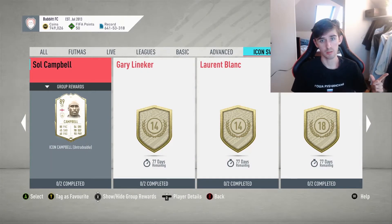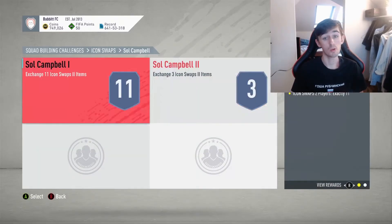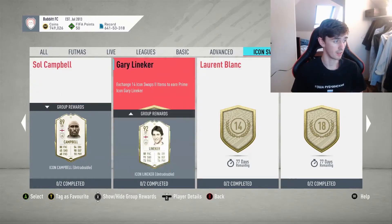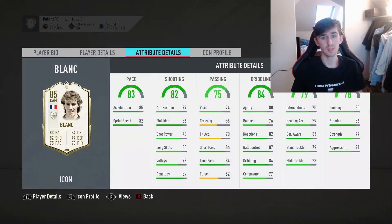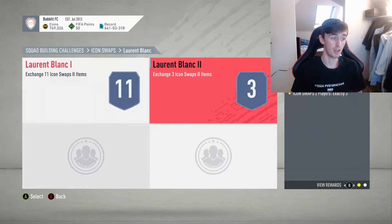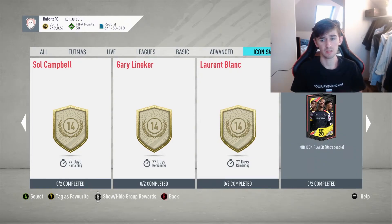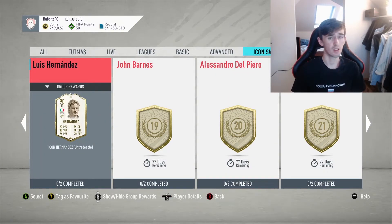We move on to Campbell — really good center back, prime Campbell. He costs 14 tokens. I think that's a good center back if you're waiting on Lineker — I wouldn't do Lineker. Then we move on to Blunk — this is a card I always see people use. It's one of those hidden gems, really good. This is a really good center mid and it's 14 tokens, which is not that bad. We move on to Hernandez — that's a good card as well. I live in America so I always see people use him.